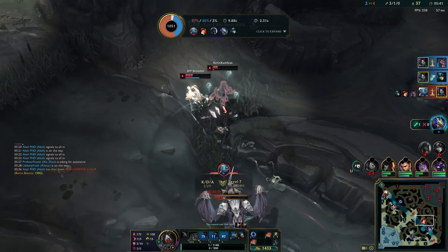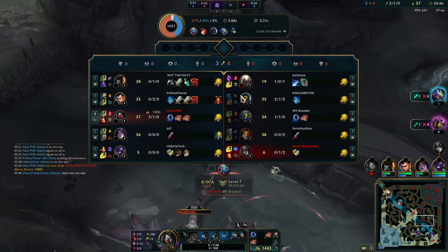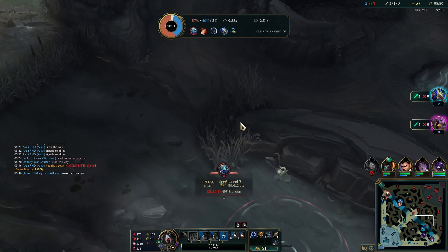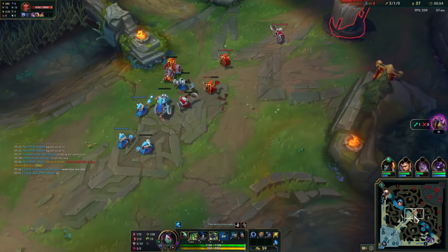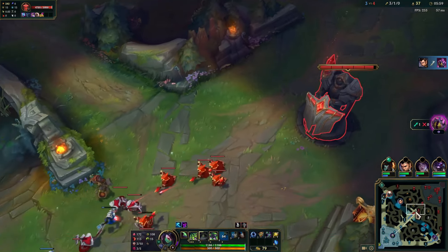I could have actually gotten another one before I went down. Fizz, good rotation — that was good timing by him. I'm glad we were able to stop their dragon though. The wave is not in a good spot but that's okay, because it looks like Xin Zhao is gonna be able to get these void grubs — at least some of them.